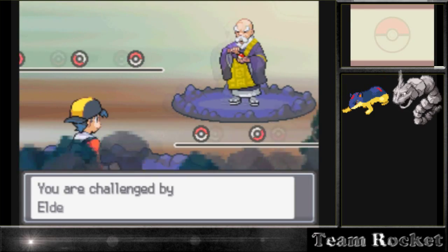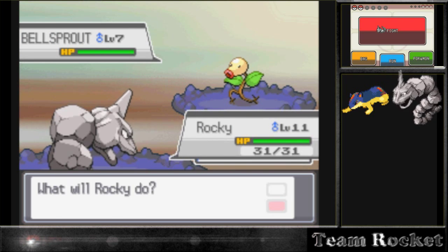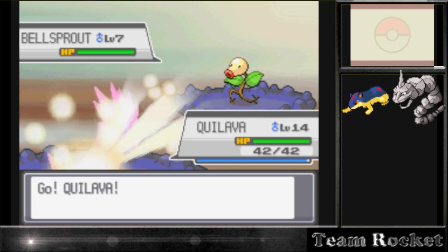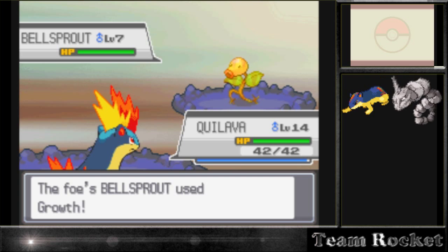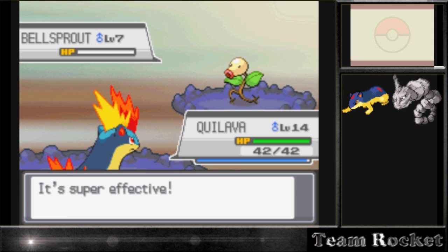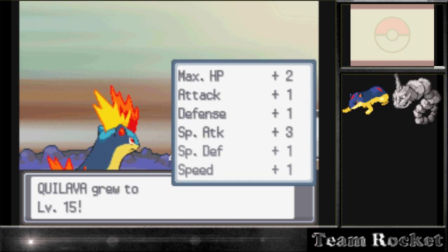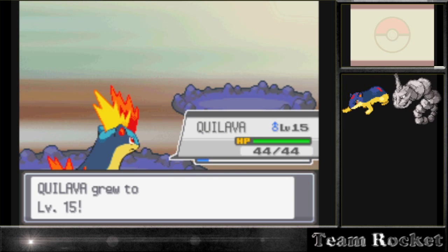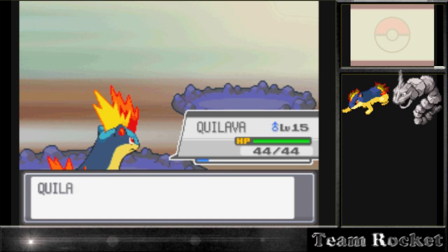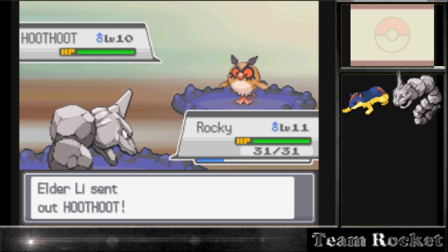He has three Pokémon and I thought they were going to be way higher level, but they're just a little bit higher than the others. I put Onyx first just to get some XP for him. Bellsprout has pretty good moves at really low levels - Bind, Whip, and Razor Leaf - so they're pretty strong. I don't want my Onyx getting hurt, so I switch to Quilava who does work. Then I switch back to Rocky because bird Pokémon are weak to rock type.